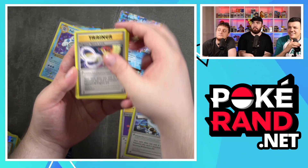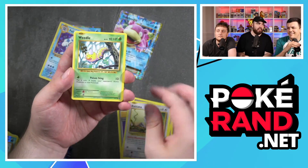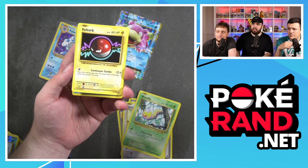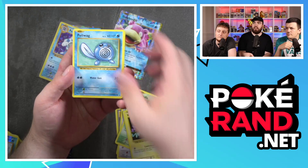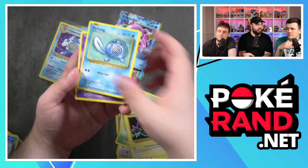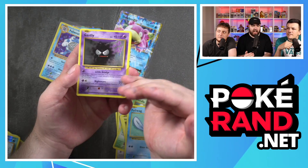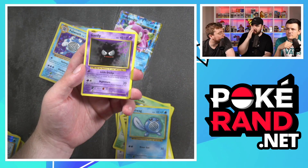Energy Retrieval, Blastoise Spirit Link, Pidgey Spirit Link, Ratata, Pidgeot Spirit Link. That is so much better than the election card — yeah, for sure. What a card that is. Poliwag — it's just got no arms. Gastly... I don't like that. That's not how it looks, is it? It's a weird artwork. It looks like it's out of the original Doom games.